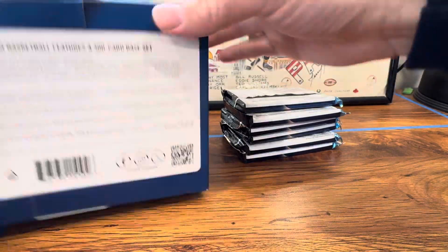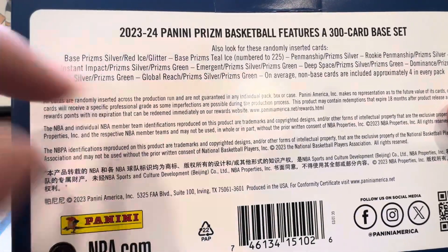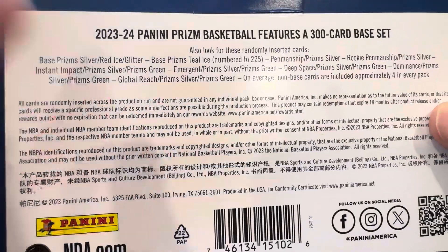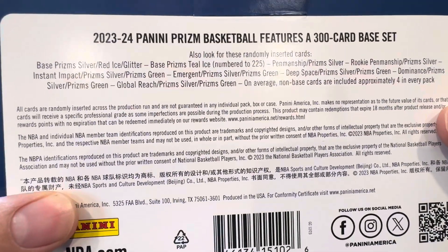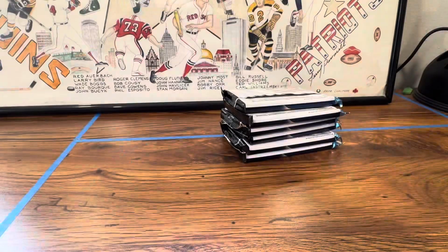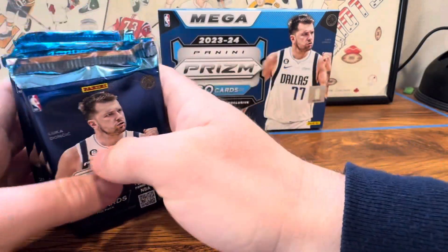Let's see the back here and what we're looking for. We've got obviously the Silvers. The Red Ice is going to be the new ice for this retail, so a Red Ice of Wemby or Scoot would be really nice for the color match. Then Glitter - I don't know if I've ever seen a Glitter before. And then the big chase is these Teal Ices, numbered to 225. You can get autographs, which is definitely much better than last year's Mega Boxes, which were just absolutely brutal. We've got six packs here, ten cards per pack.